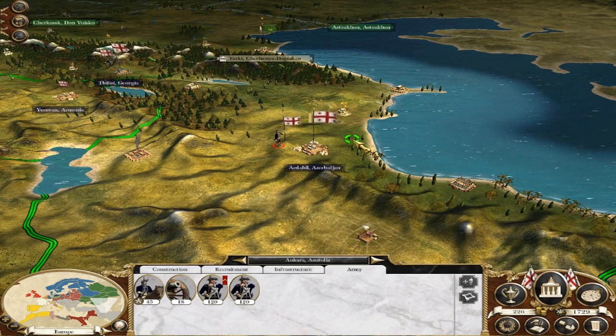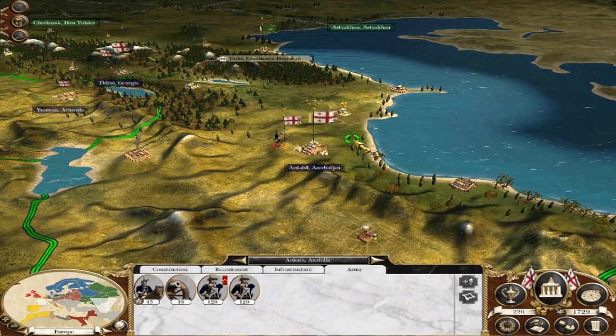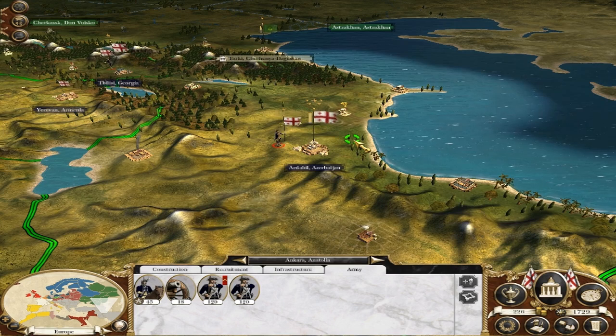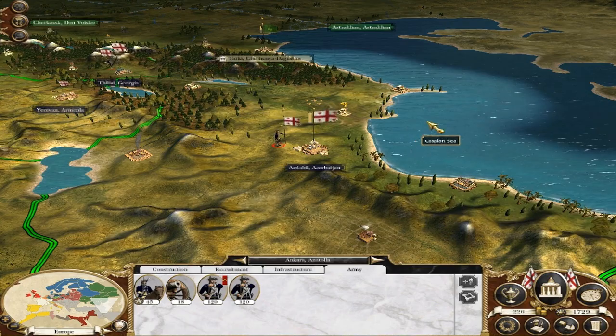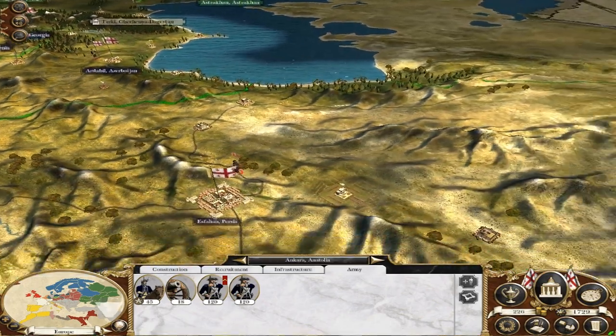Thanks for tuning back in to Empire Total War, it's the Wallachia campaign. The Romanians have done extraordinarily well if you look at what's going on here. We're in 1729, we've got to 1750, there are four turns per year. So we've still got quite a long time left and we're almost out of Europe, we're almost on the way into Asia.